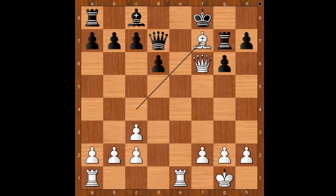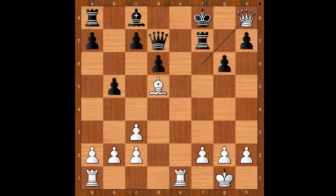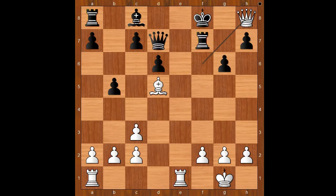Tartakower resigned. If rook takes bishop, then queen to h8, checkmate. If queen takes on f7, then queen to d8, check. Queen to e8, blocking. Queen takes queen, checkmate. Let's go back. What if black doesn't capture the bishop? Let's play b5 — what happens then? Then discovered check. And again white wins. For example, rook to f7, queen to h8, checkmate.